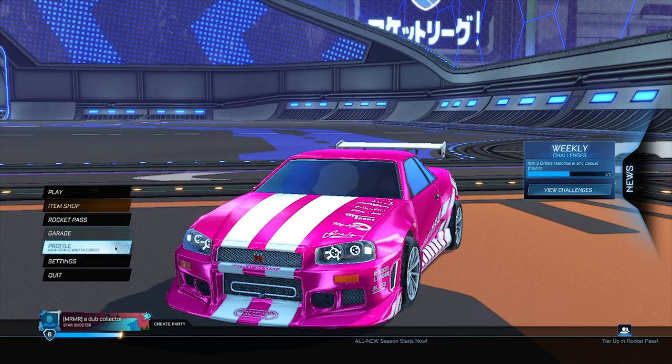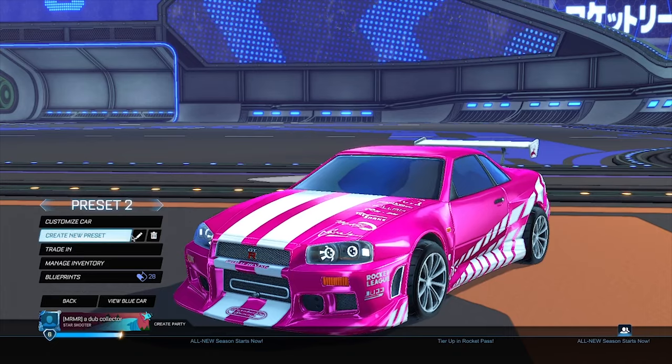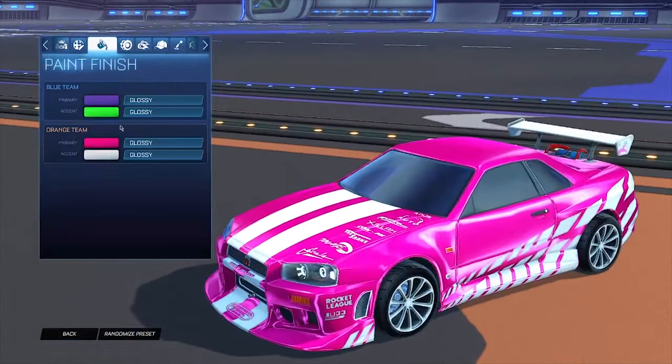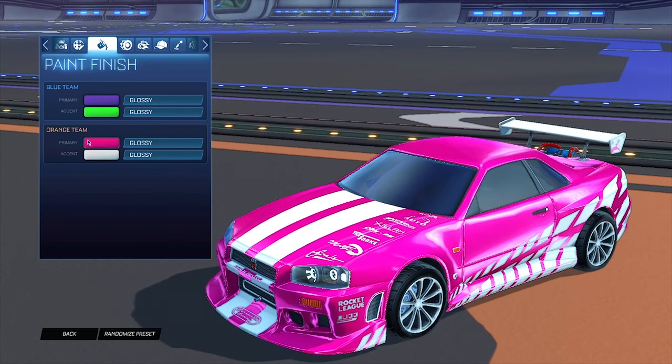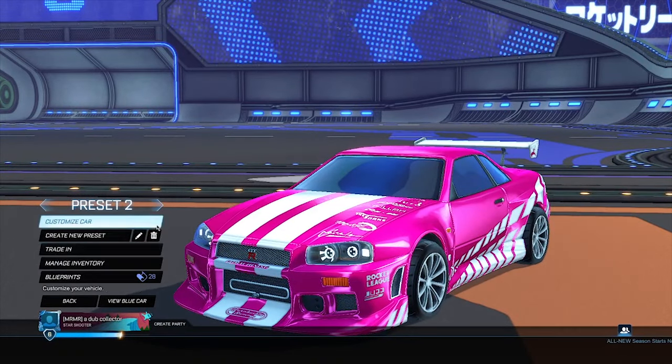To kick off this glitch, go into your garage and create a new preset. Make sure you're on the orange team car, and it's very important that you remember the primary color of your car, because this is going to play a role in the glitch.